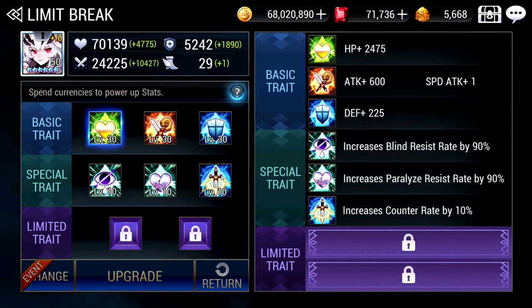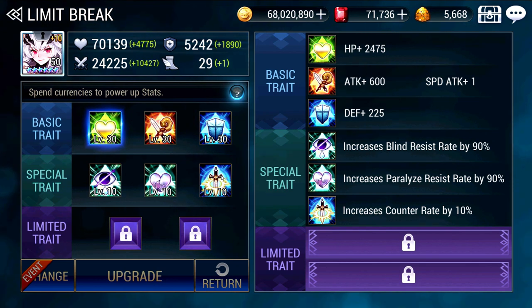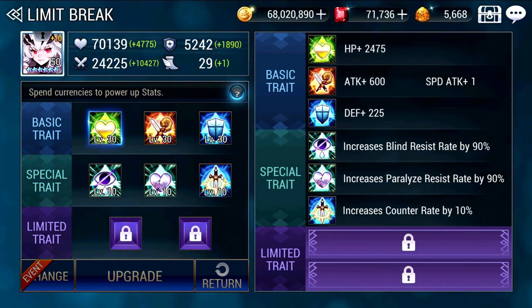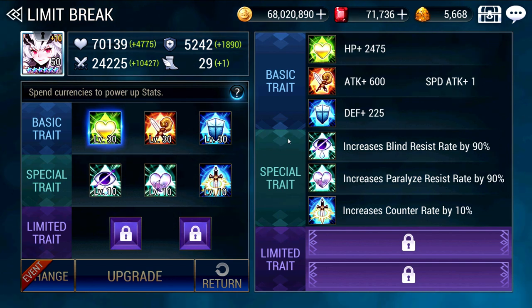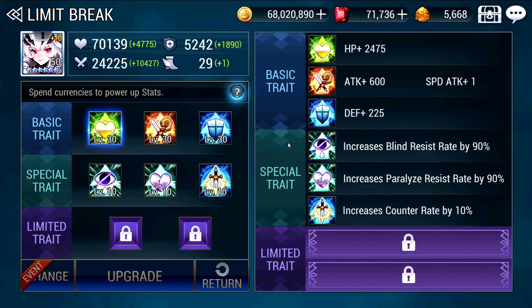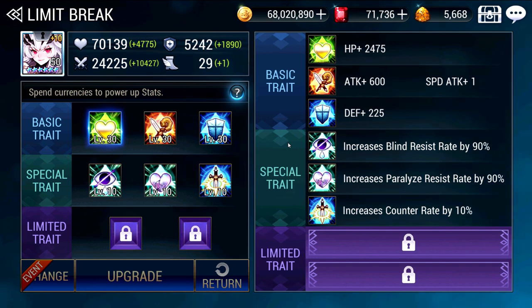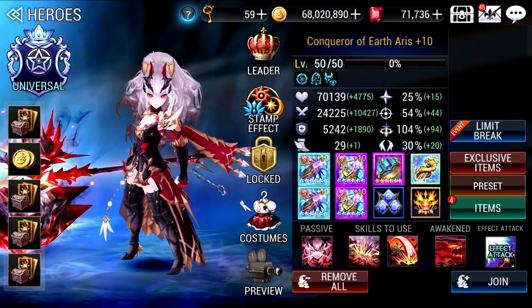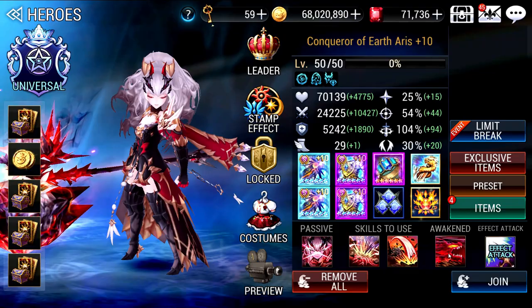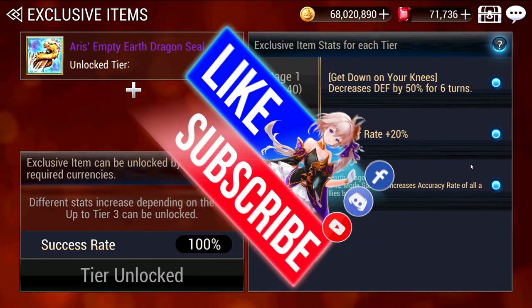For her traits, I've given her Blind Resist because she is a Counter Unit — and this was specifically for who we're facing later, which is Shadow of Ambition — Paralyze Resist and Counter Rate increase. It's very subjective to the enemy you're facing, because not every enemy will have these particular CCs. And we also have an Exclusive Item; it's very important to unlock all 3 levels because at level 44 she gives 100% Accuracy, and that's really where she is most niche.